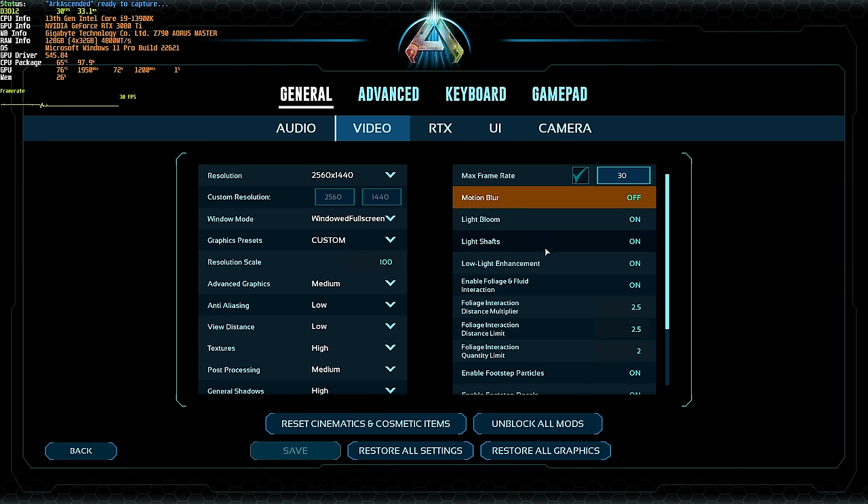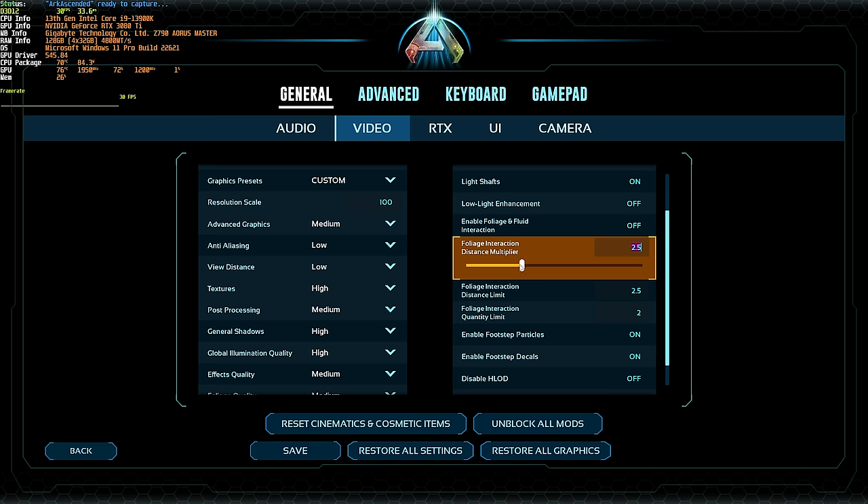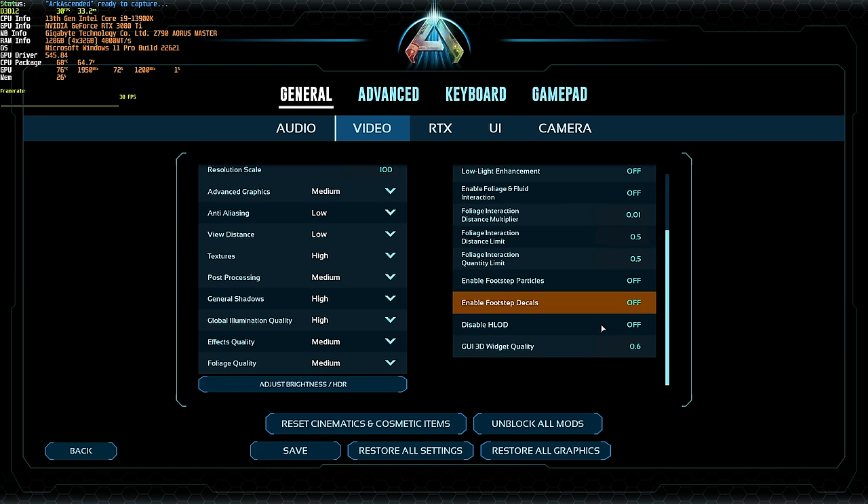Light Bloom and Light Shafts should both be enabled for a better-looking game. Low Light Enhancement you can disable. Foliage and fluid interaction, disable. Enable footstep particles and decals, you can turn off. Disable HLOD — not entirely sure what that does, but leave it off — and everything else here is probably fine.